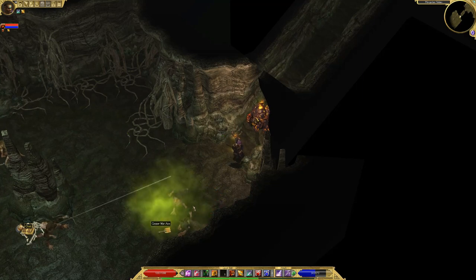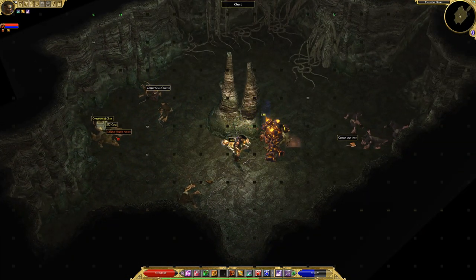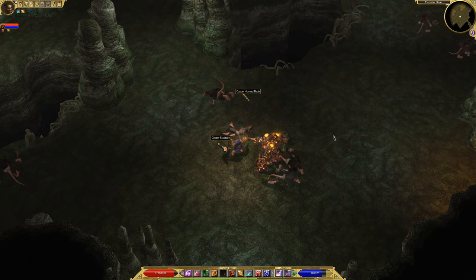Next up are Ratmen. Unfortunately, there aren't too many areas to find them, and none close to portals. They have some unique Monster Infrequents. The Hat grants the rogue skill Flash Powder, which is a great defensive ability. The Rat's Clap grants Thunderclap, which is an area effect with lightning damage and stun. The Track has plus 1 to Art of the Hunt and plus 2 to Trailblazing — nice leggings for a hunter. The Quiver of Nym has 100% bleeding resistance. I didn't find any of these items on this playthrough, but I didn't spend much time farming them either.